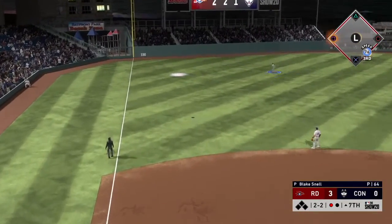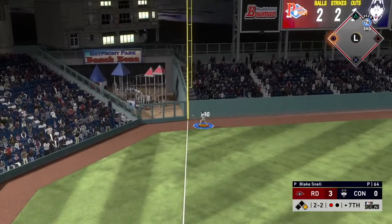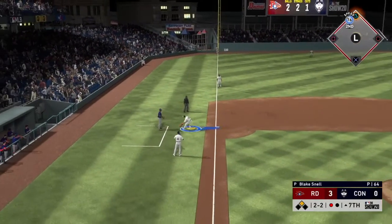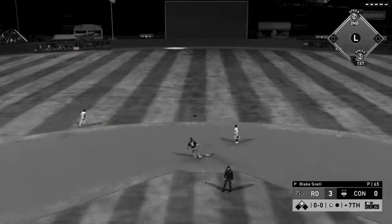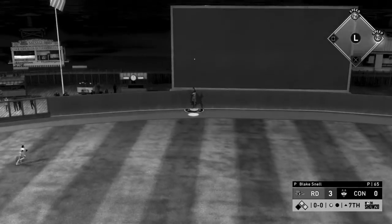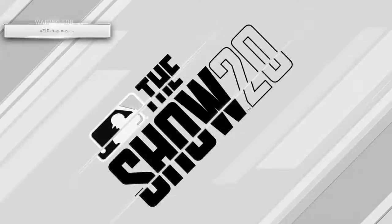Cody Bellinger hits a fly ball that Michael can't get to and it goes all the way to the wall for a double with one out. Biggio comes up and hits a high fly ball and takes me deep too. It's now a five-nothing ball game. This is not a good outing for Blake Snell.